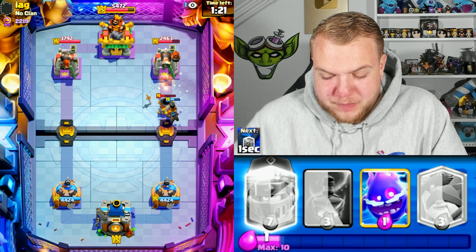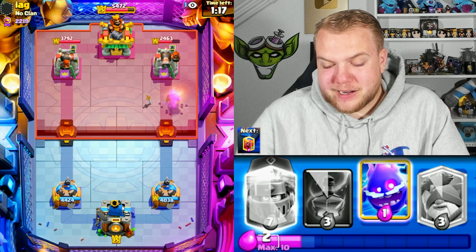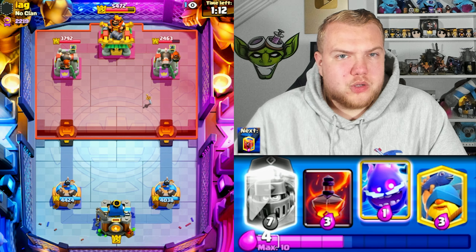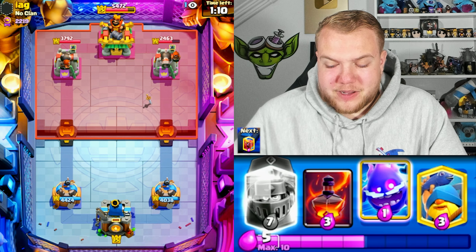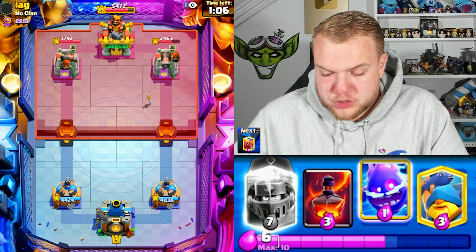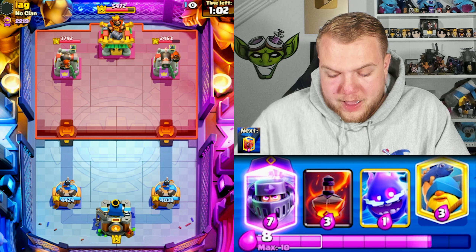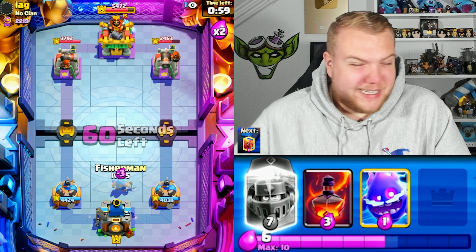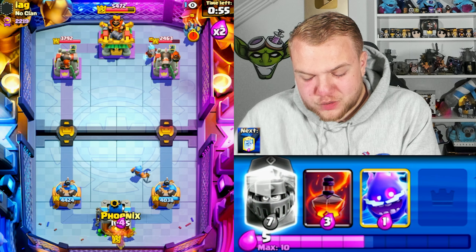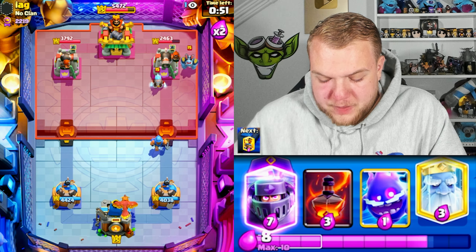I'll go with a Zap trying to get the Ram Rider to kill the Mortar even quicker so we don't need to overspend on defense. Overall situation is pretty good even though he activated the King Tower with a tornado plus skeletons combo. I'm wondering what spell he's running - I'm assuming it's gonna be Rocket. Based on how his deck is built, it should be Rocket. Let's go with a Phoenix here in the back and wait to see if he goes with a Rocket.